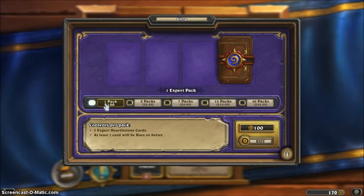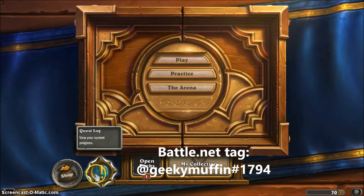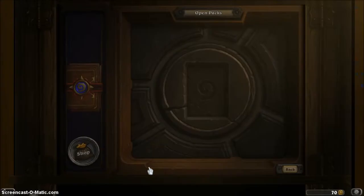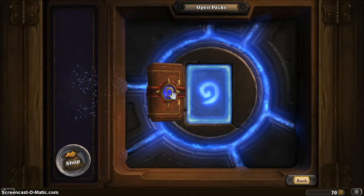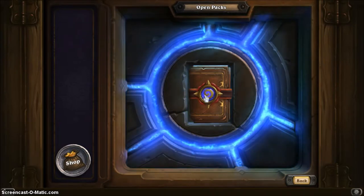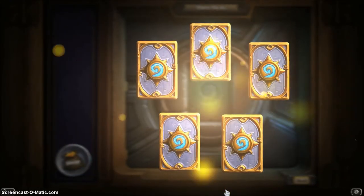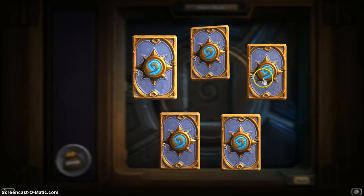I have 170 gold, so I'm going to buy a pack right now. Purchase complete. You go here to open packs — what you do is drag and drop. Once it loads, you drag the card pack and it unlocks for you. You just click and it's really exciting — the suspense of what you'll get.